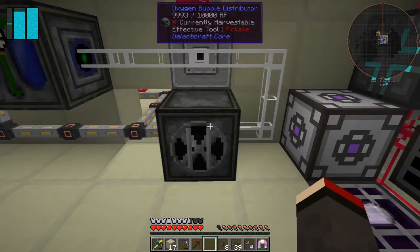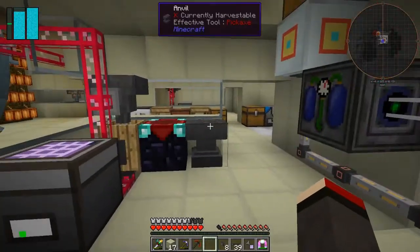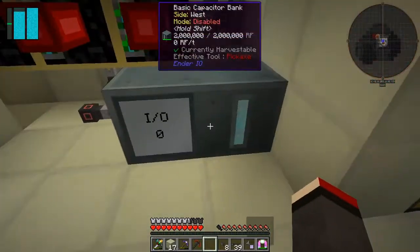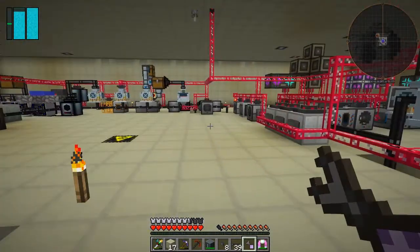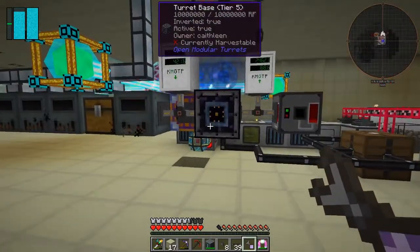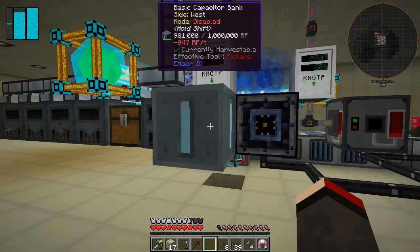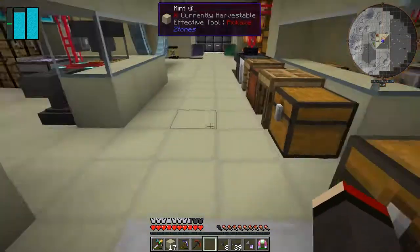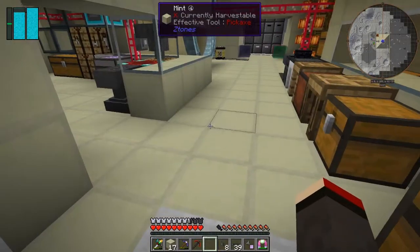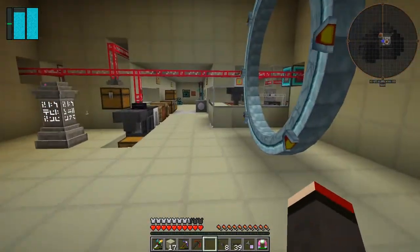So we can actually run this all the time now — that's not bad at all. I'll take the capacitor bank and drain all the power out of it, which is very easy. I'll put it on this one here and the power will go out — it's about 1,000 RF per tick because it's just a basic capacitor bank. While that's doing that, let's go and get some food.